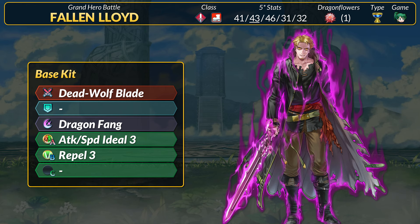He's had to wait quite a bit, but Fallen Lloyd's got a lot going for him. As a unit, he's once again a sword infantry unit. For stats, Lloyd has 41 HP, 43 attack, 46 speed, 31 defense, and 32 res — attack superboon. For reference, the fastest Swordmaster-type units have 47 speed, so Lloyd is definitely in a good spot stat-wise. He's pretty similar to Female Lear, just throwing his extra BST into resistance.